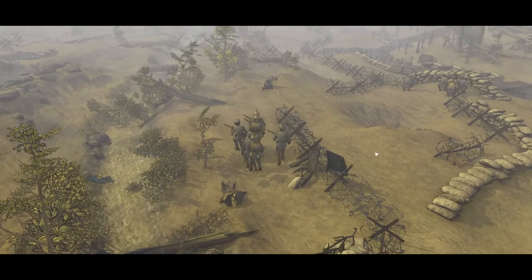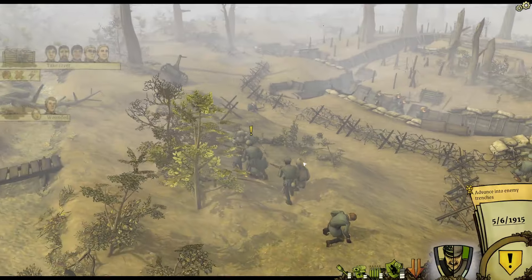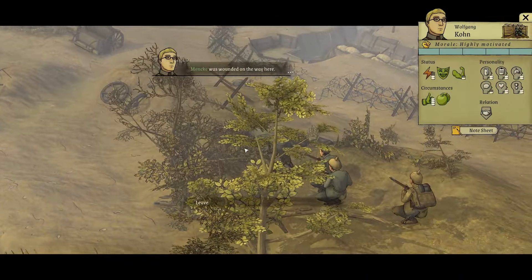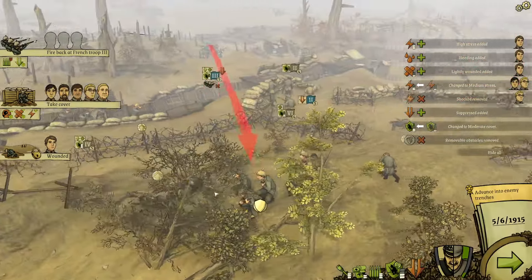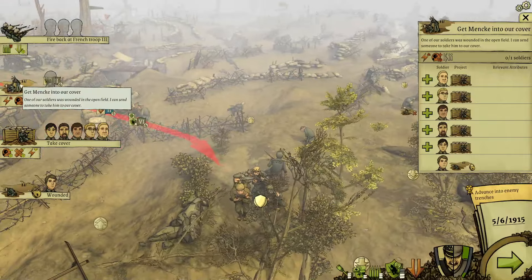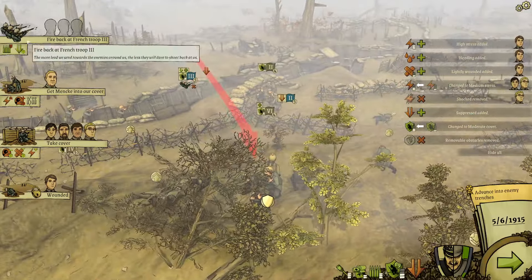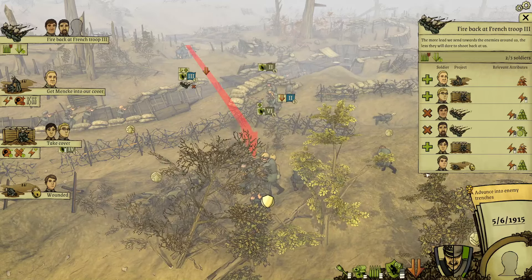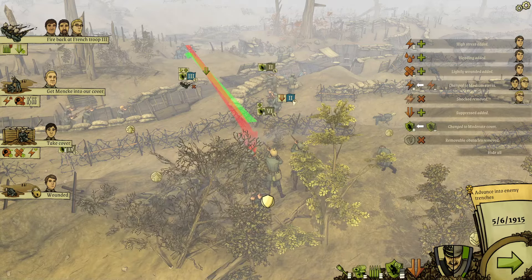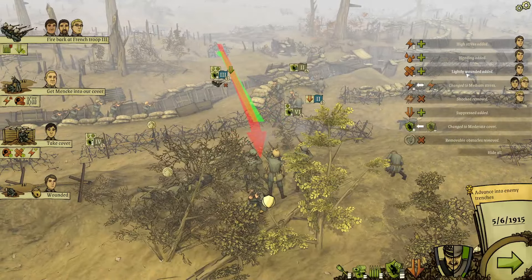I probably should have tried to cut the barbed wire last turn — that would have allowed me to get through a little bit better. Oh no! Damn it! They got Menk — yeah, they got Menk. Menk was wounded on the way here. I can't drag him to me... oh yeah, I can, I just need to actually select it. Get Menk into cover. We are going to get Pedersen to do that. Fire back at French troop number three, and we shall add Colm. I can't quite grenade anybody, but we're going to fire back. He's only lightly wounded, so it's not too bad.